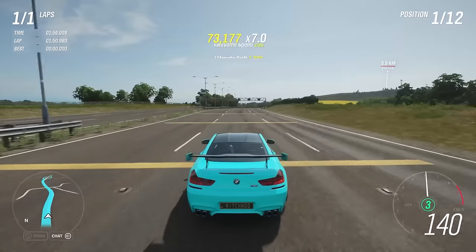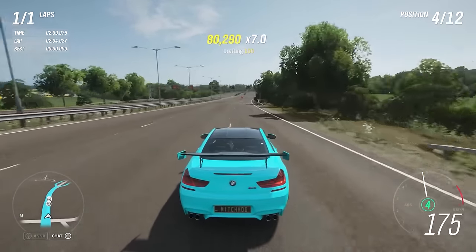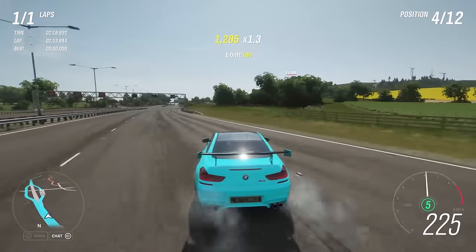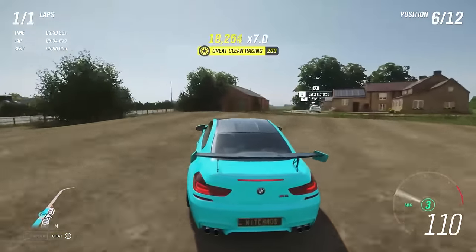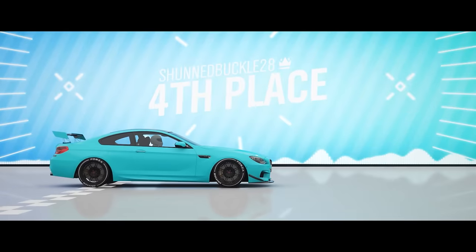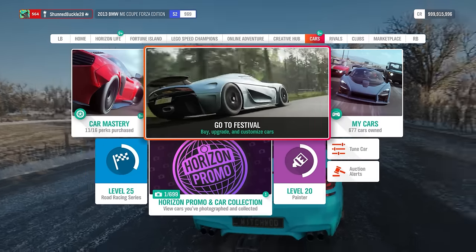Each lap takes roughly two and a half to three and a half minutes, so you can do around 20 laps per hour. In one lap I earned around 20 skill points. If you're only doing a one-lap race, you don't need to end the skill chain before the finish line — it awards skill points as you cross. Doing around 30 laps per hour, you're easily earning 400 to 1,000 skill points on an hourly basis. Now I'll show you how skill points convert to credits.